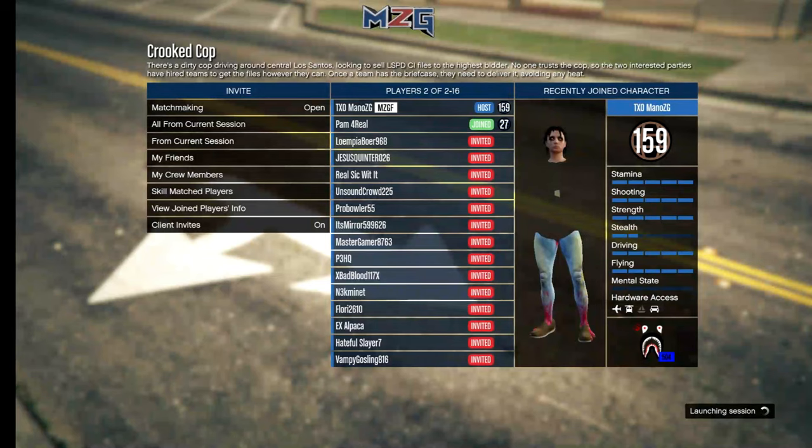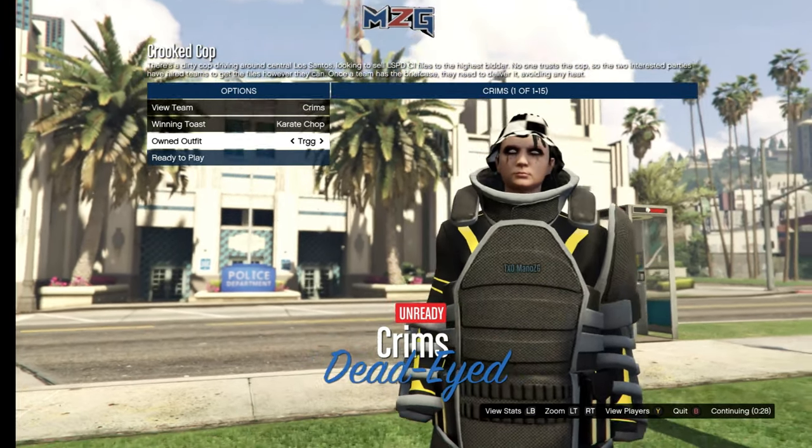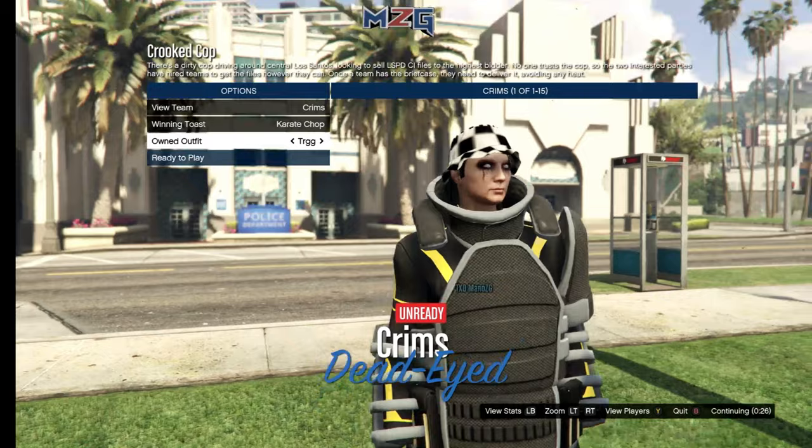When someone joins your game or you've invited somebody, launch the session. When the session launches, go over to the clothing part to change your own outfit. Switch over to the right and you will get the jug outfit.